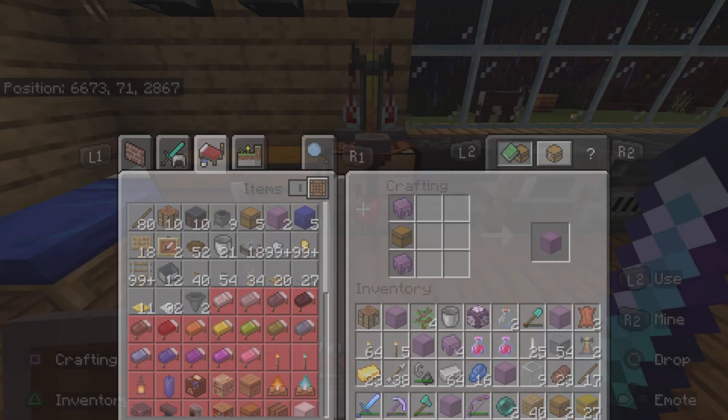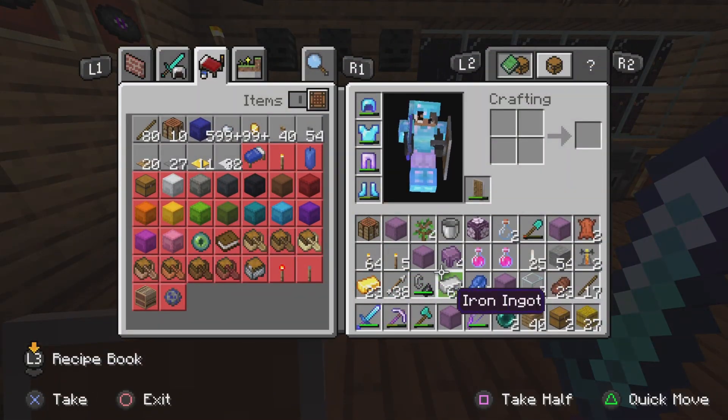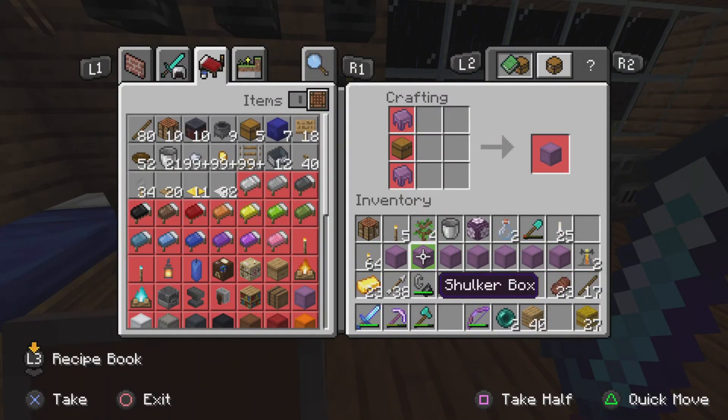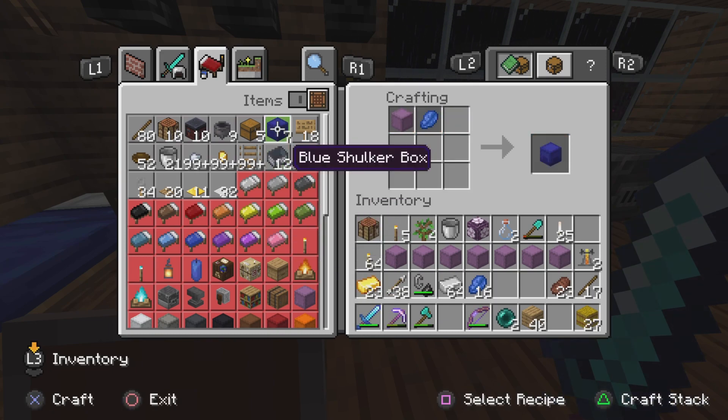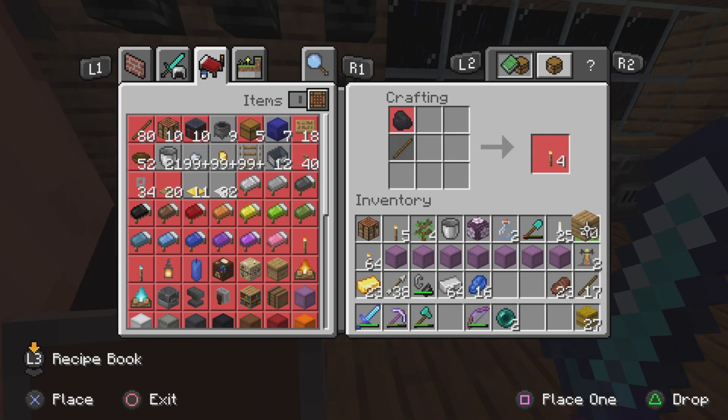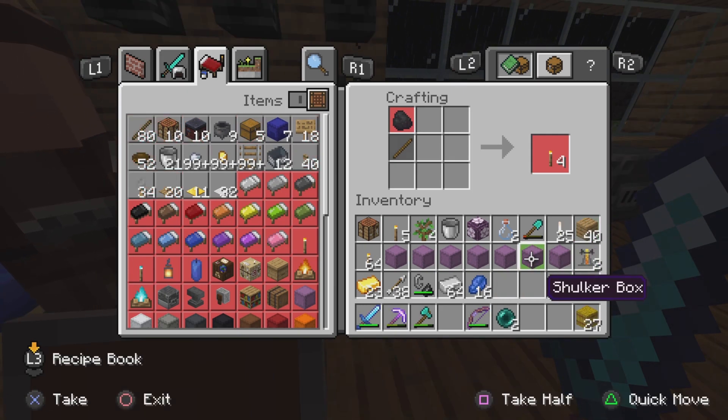Oh my god, I can't even hold all these. I need to clear space in my inventory. I could color these with dye - I can actually color them right now but I don't think I'll do that right now. I'll color them some other time, it's not really as important to me.